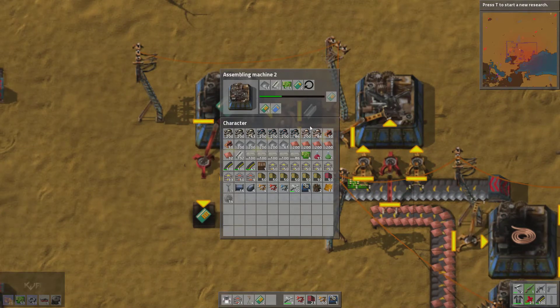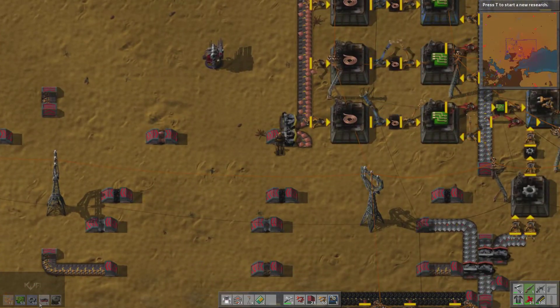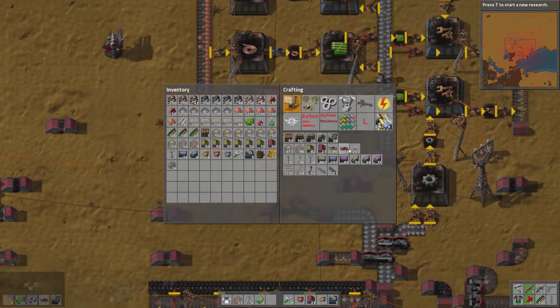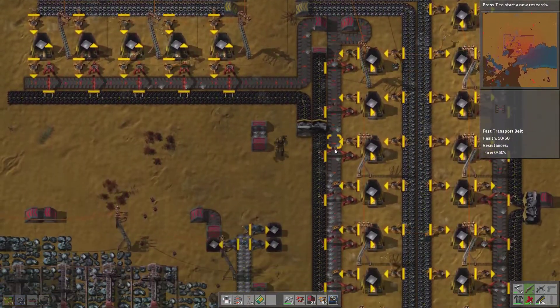So this way you can keep on going. The only thing we have to supply is steel. Also, you can see I'm creating some fast splitters. What we're going to do is fix the little bottleneck we have, like this right here.